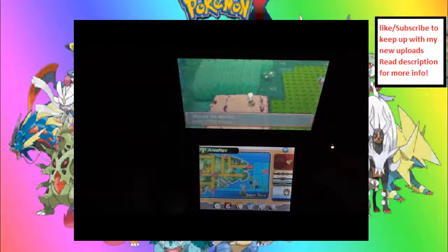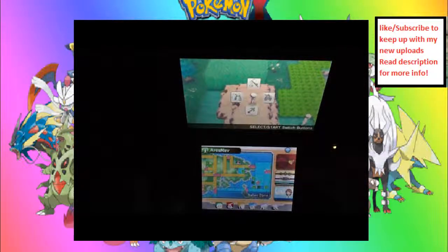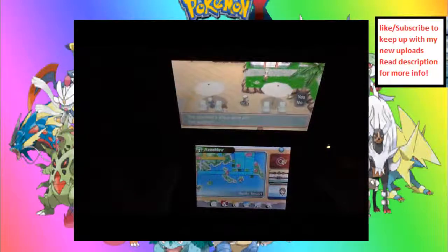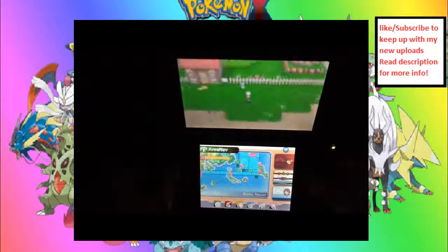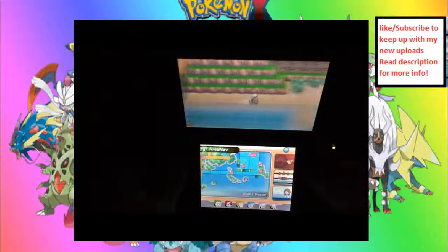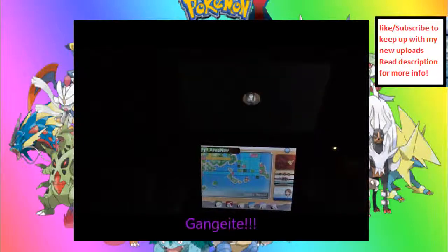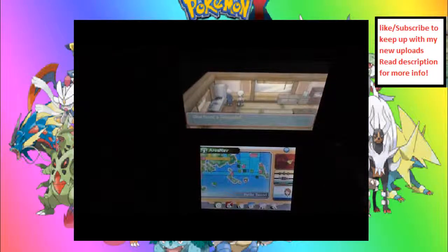Next, we'll be going to the Battle Resort — completely did not remember what it was called. And here we are. To get the Gengarite, just go to — there should be a house on the side here. Wrong way, it's the other direction. It's not the daycare — we'll be using that for another little guide. There it is — it has palm trees. Go in here, and this guy is gonna give us his Mega Stone. Talked to the guy by accident. And here it is — the Gengarite.